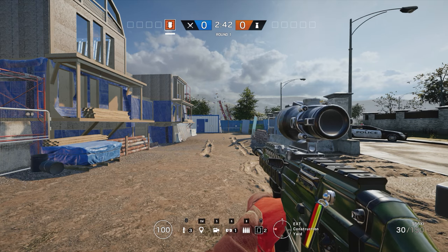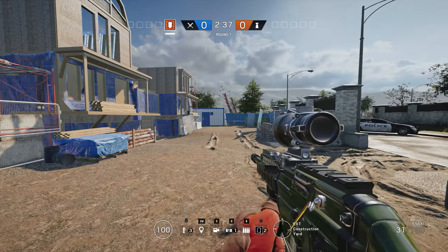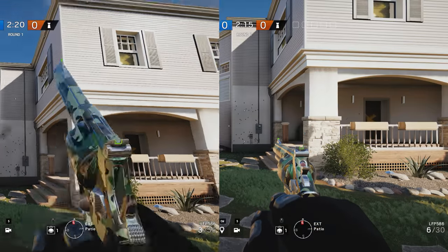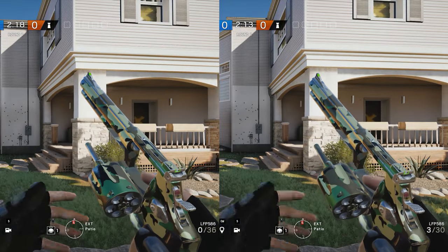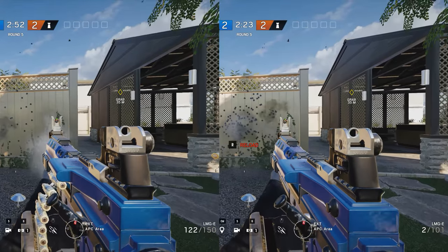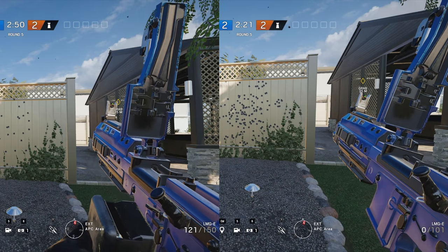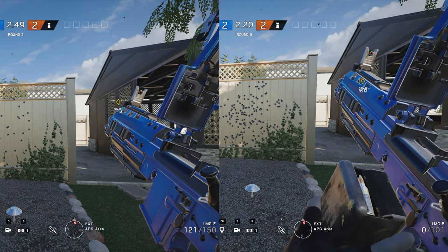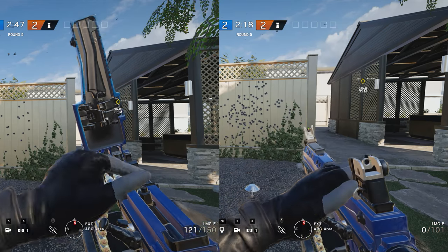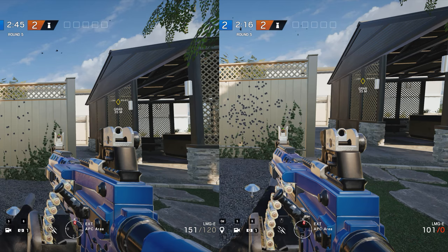For almost all guns in the game, the tactical reload is a little faster since you only need to switch the magazine, but there are a couple of exceptions. The GIGN revolver and the belt-fed LMGs do not get a tactical reload advantage, and Sophia's LMG-E even gets a penalty of just over half a second for using the tactical reload — yes, it's actually slower. But apart from these exceptions, you are usually better off reloading your gun without fully emptying it.